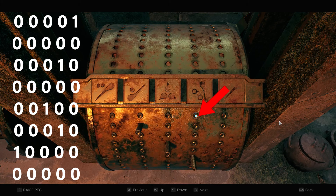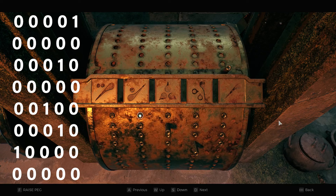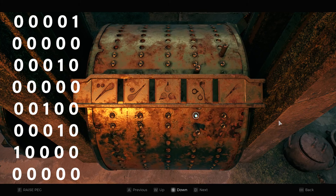Then we're going to go to number four and extend this peg. Then we're going to go down this row and put this peg back in here. Then we're going to go down and go to the middle — the number three one — raise this peg, and then go to the next row. We're going to lower this peg, go to number four, raise it, and then go to the next row.